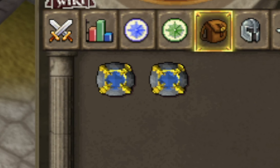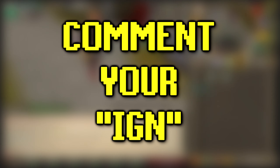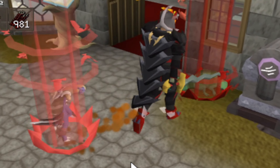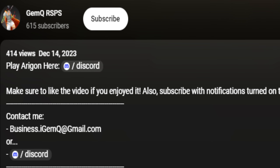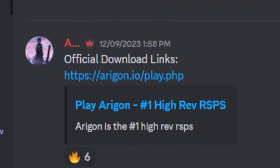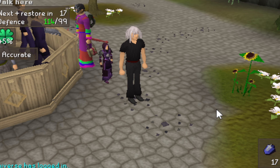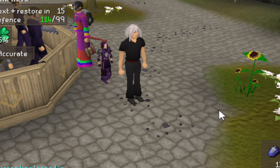Today's video has a $20 giveaway - comment your in-game name below for a chance to win. If you want to play Eragon, click the link in the description to join their Discord and download the client. Shoutout to Lyft for winning last episode's giveaway - message me in-game or through Discord to claim your prize.